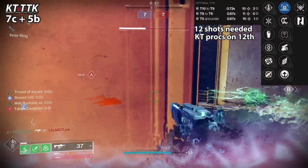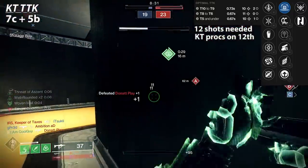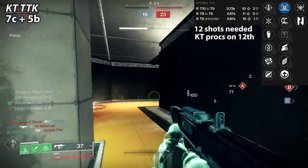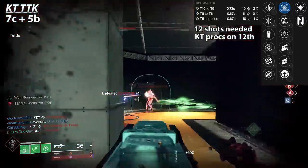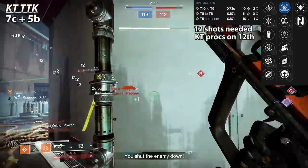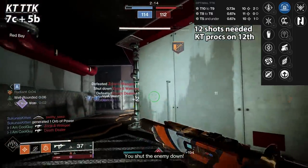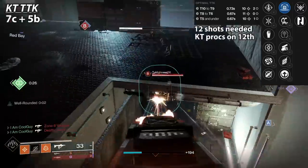I hadn't unlocked it yet, but the new Strand aspect for Hunter — Whirling Maelstrom — destroying a tangle releases a violent weave of strand fibers that slowly moves, seeks out, and does five ticks of fast damage. It shreds. Not only does getting the kill with Kinetic Tremors proc that seeking weave, I can just go again with the SMG. I've also had a couple of times where players are close together and the Kinetic Tremors will collateral them. Immortal has a 0.75 TTK for 9 crit 1 body, tier 8-10, and 0.67 for 9 crits tier 3 and under.